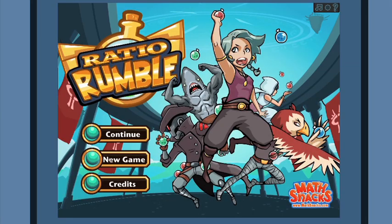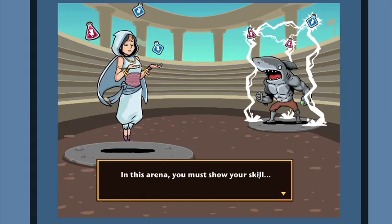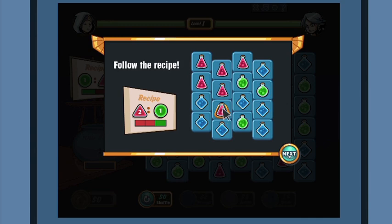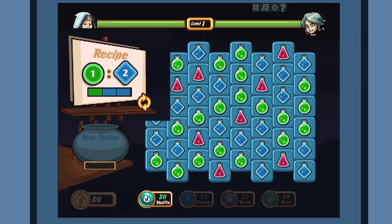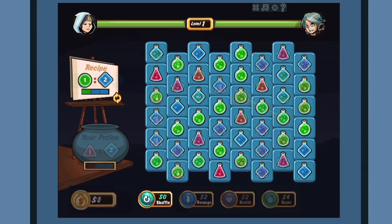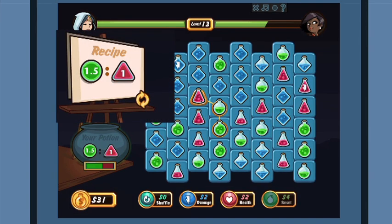MathSnacks games address concepts frequently misunderstood by middle schoolers. In Ratio Rumble, players practice their potion-making skills by following recipes in the form of ratios. Players begin using simple two-part ratios with whole numbers, progressing to more complex three-part ratios, and eventually ratios with fractions.